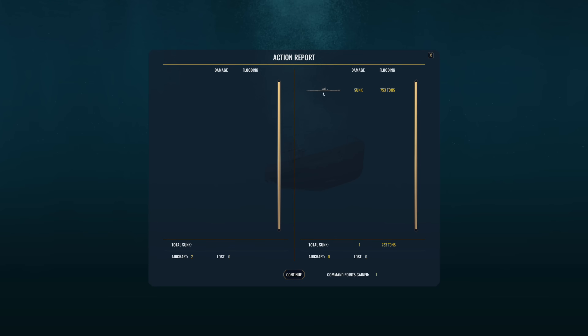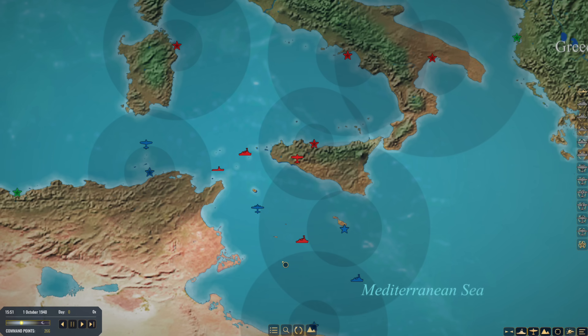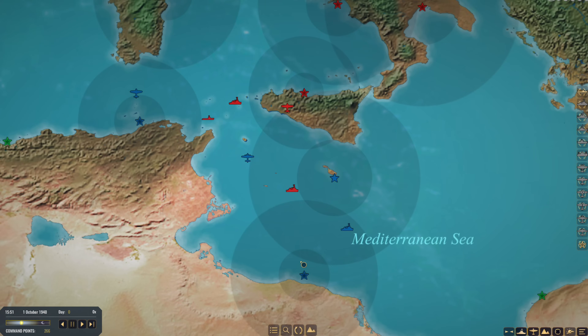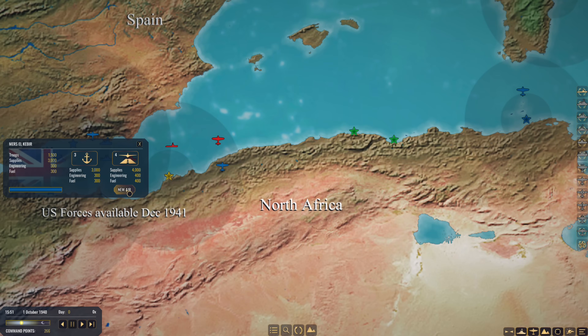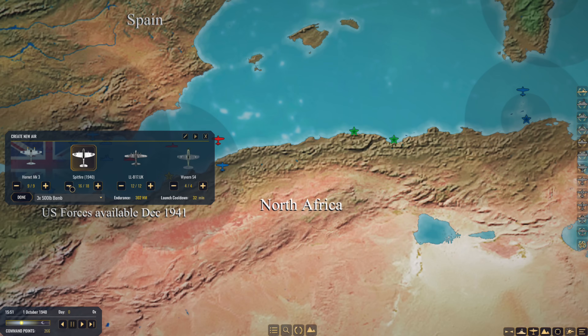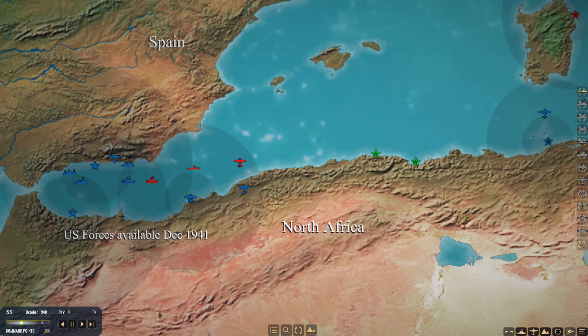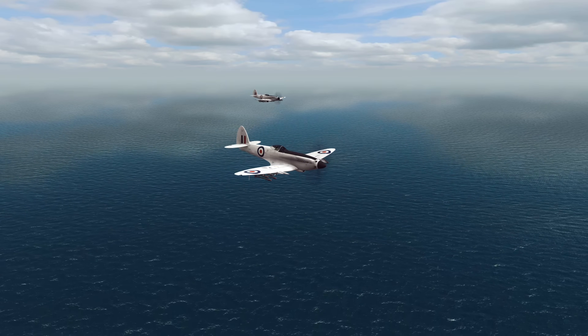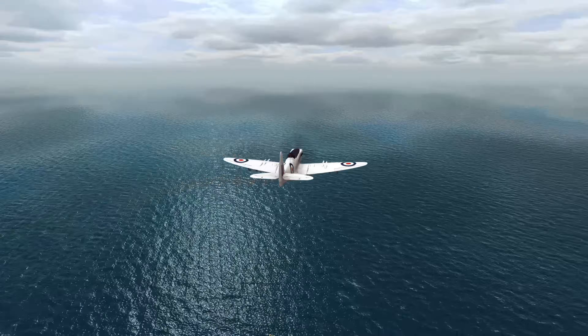Another U-boat sunk for 753 tons - very good indeed, well done boys, you can return to base. That is what we're going to do - shoot in as quickly as we can with the rockets. Let's try that again - send a couple of Spitfires with rockets on, these seem to be good little anti-submarine aircraft. Let's send that one after them. Moments later, here are the other two Spitfires we sent out.